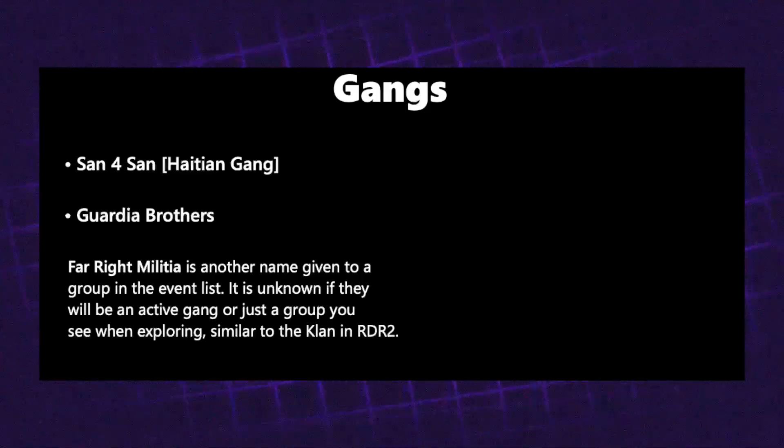Next are the gangs we've seen from the leaks: San For San, which is a Haitian gang; the Guardia Brothers; and the Far Right Militia, another name given to a group within the event list. It's unknown whether they'll be a big part of the story or more like wilderness gangs — similar to the Klan in Red Dead Redemption 2, who were in theory a gang but didn't play a massive part in the storyline.